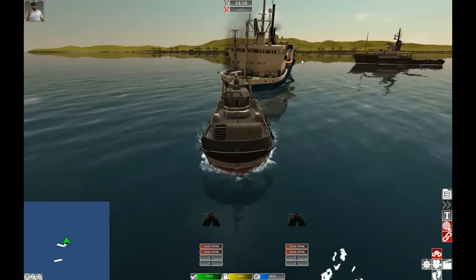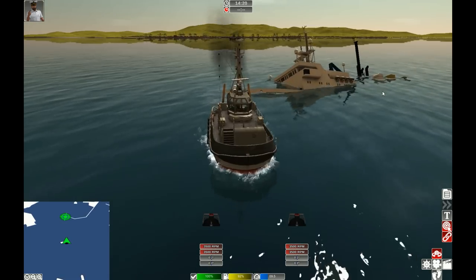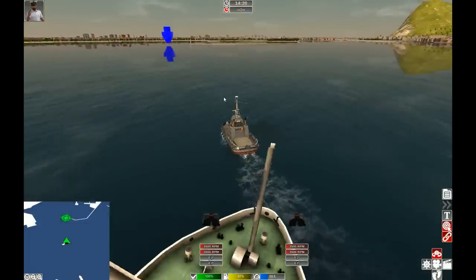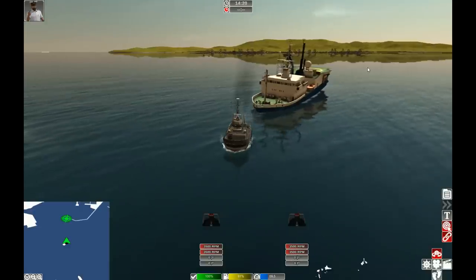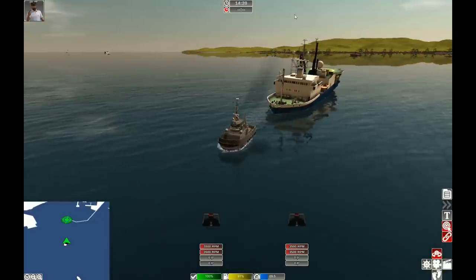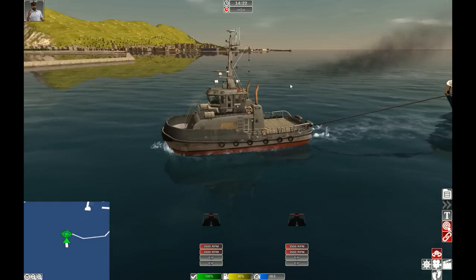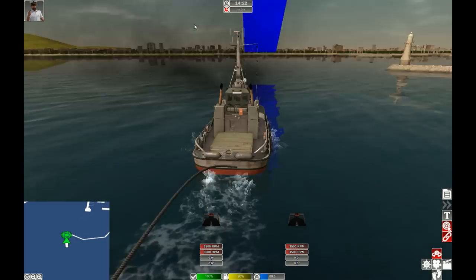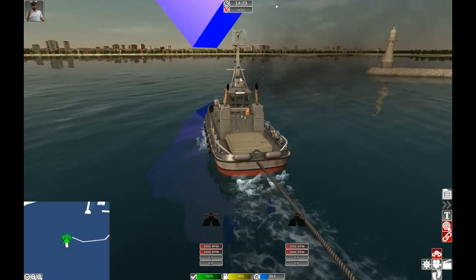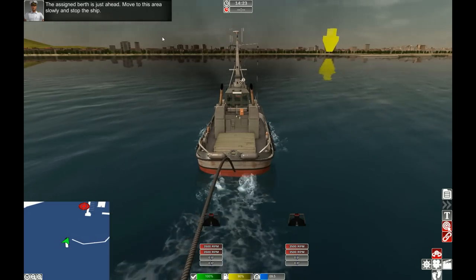There's no ships coming by the look of it. Something just happened — I was just playing around with the camera view and now it went mental, but it's fine apparently. Coming back towards the Rock of Gibraltar. About to take this blue arrow — I don't know what blue means. Could be green ones, red ones, and now blue ones. It just says berth — move to this area slowly and stop the ship.